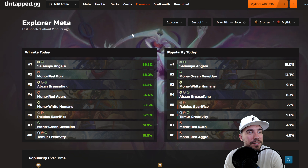When we look at Best of One, we've got Slezny Angels, Burn, Abzan Grease Fang, Aggro, Mono White Humans, Rockdose Sacrifice, Monogreen Devotion, and Teamer Creativity. On the right, we've got Slezny Angels, Green Devotion, Mono White Humans, and Abzan Grease Fang.